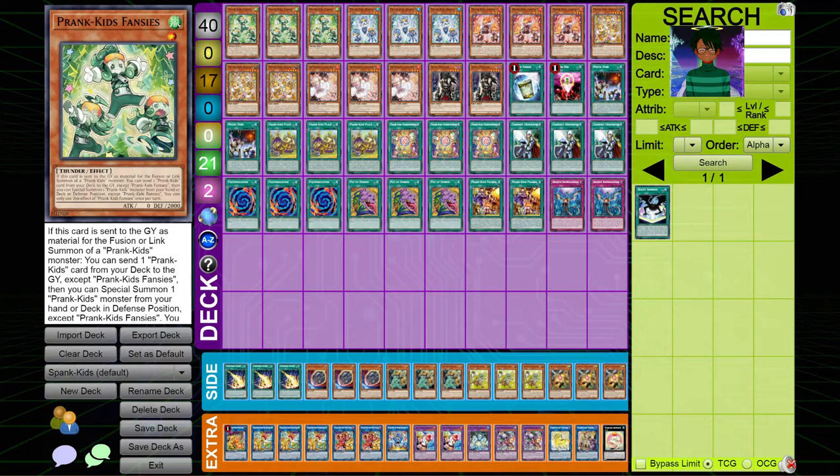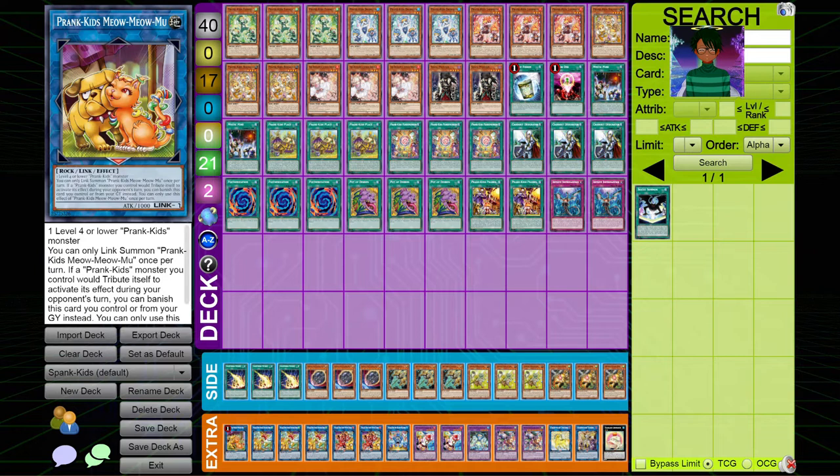Hey, what's up guys, Radku here, back with another Yu-Gi-Oh! video. Today is going to be a Prank Kids deck profile. This deck is really, really cool. It's one of the most consistent decks in the game, and recently got hit on the ban list with Meow Meow Mew being hit to one copy. This is a very, very big hit for the deck, as it no longer has the insane follow-up it used to. However, the deck is still able to recur its advantage very well, and it's still one of the most consistent decks you can play in this metagame. So without further ado, let's jump right into it.